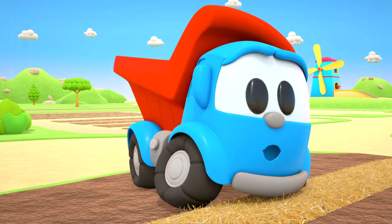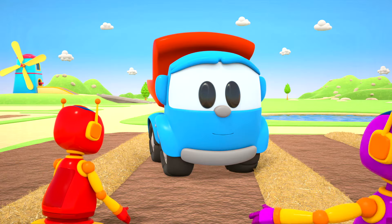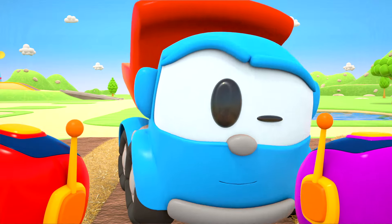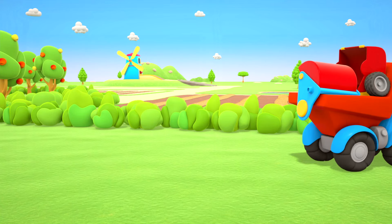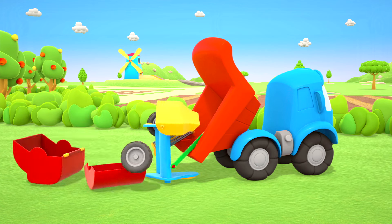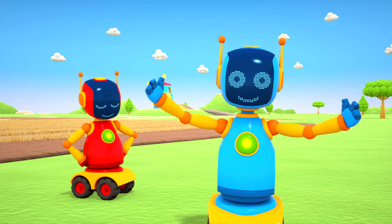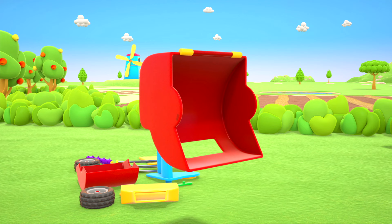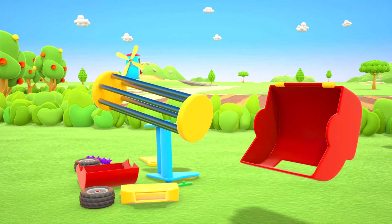We need to mow all the hay. There's a machine for that — a round baler. It collects the hay and rolls it into giant cylindrical bales. Here are the parts — let's put them together, and then we can roll the hay into bales. First, we'll build the bale chamber where the hay will be rolled into bales.